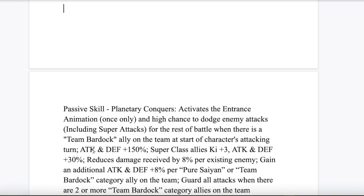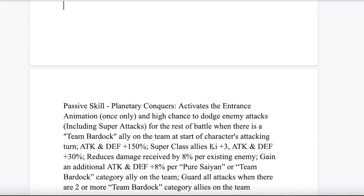We have the attack and defense 150% — this is pretty standard. And then I made them support for superclass allies, 3 ki, attack and defense 30%. When it comes to my design philosophy when I create fan-made cards, I like to keep things accurate to the character and how they were shown in the show. Because you have just a group of Saiyans fighting against an entire planet species going against multiple enemies, the idea is they get damage reduction per existing enemy. On Super Battle Road with five enemies, they're going to have 40% damage reduction, and as you defeat each enemy it goes down. I like that because I'm a sucker for keeping things accurate to the show.